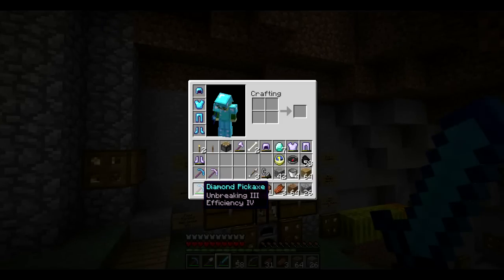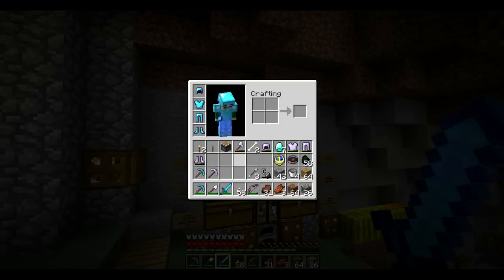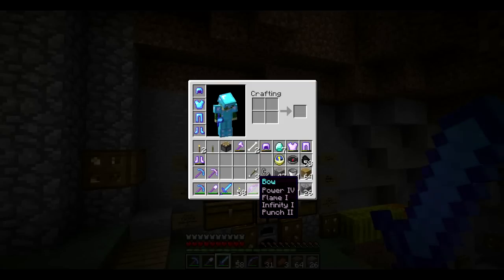We have our Unbreaking 3 Efficiency 4 pick, Fortune 3 Unbreaking 3 pick, Efficiency 2 Silk Touch 1 pick. This shovel is insanely good — Efficiency 4, it just blows through the dirt. And our Sharpness 4 Looting 3 sword, which is amazing. And this bow is just unreal — Power 4 Flame 1 Infinity 1 Punch 2. So yeah, pretty happy with all of that stuff.